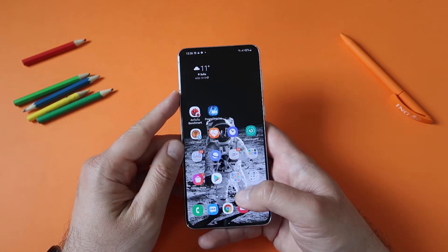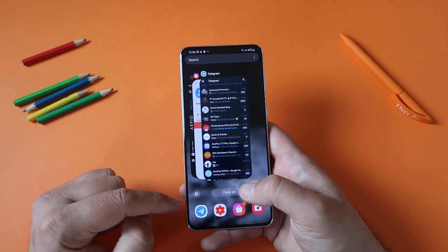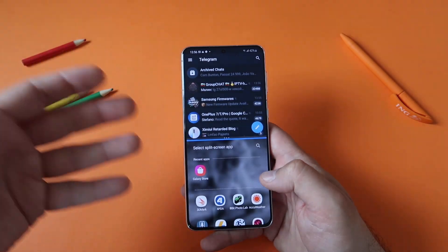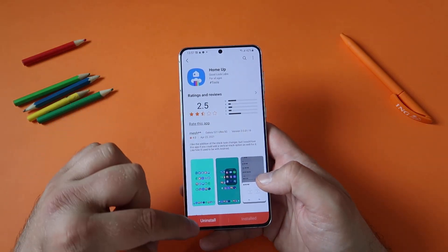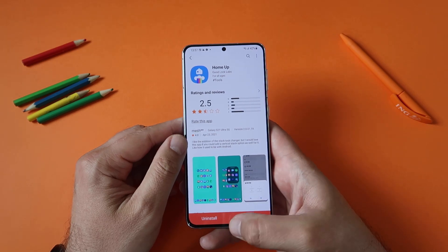By the way, I'm using the latest Samsung 1UI Home, and somebody on my channel in the live chat told me that there's a new button here. When you go and select something like this, you get quick access to the screen split. But without further ado, I'm going to update to the latest Home Up right now and we'll see these new changes.